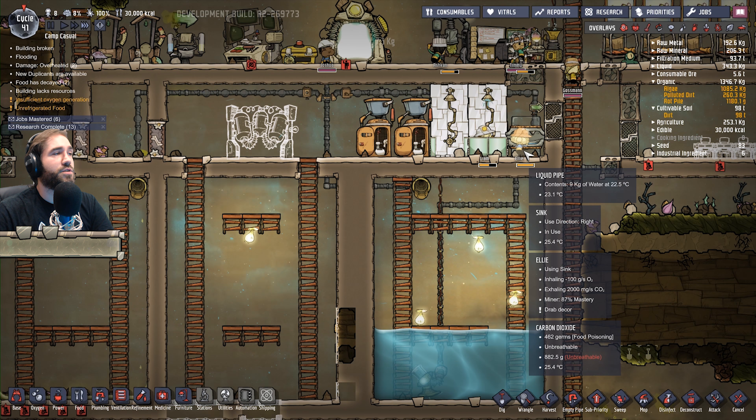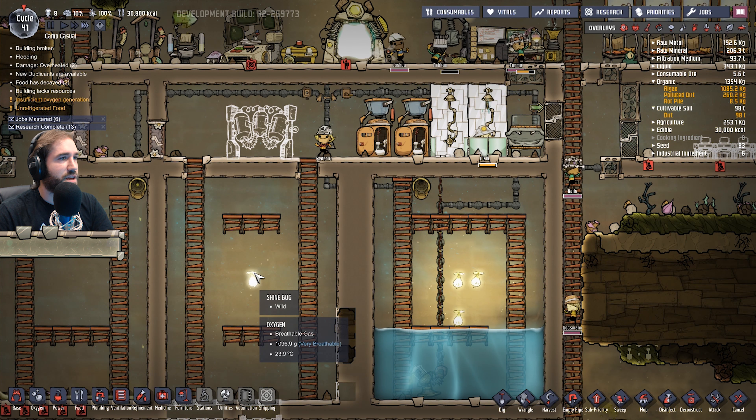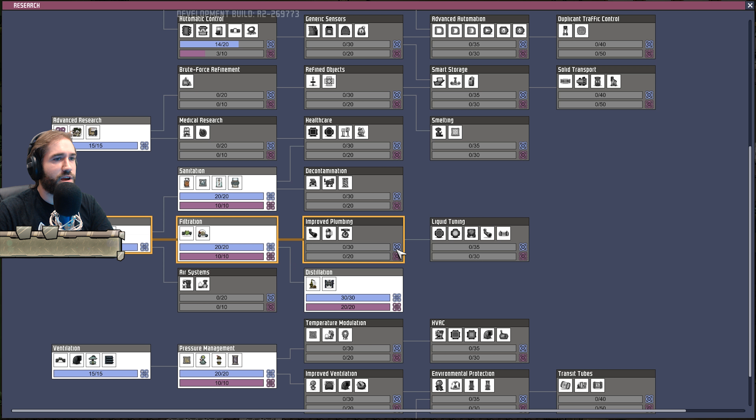Is there a wash basin? There is — very good, that's awesome. Since I last played this game, we've actually got a few more options for piping and stuff. We have radiant pipes now. Element sensors, thermo sensors, inline sensors — they've moved a few things around.